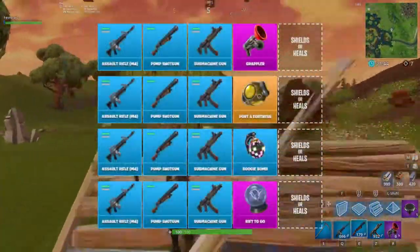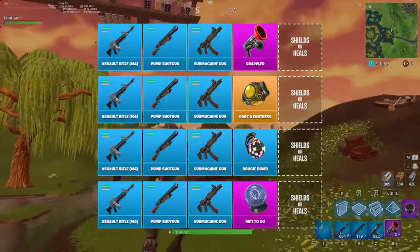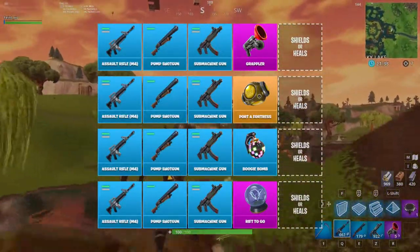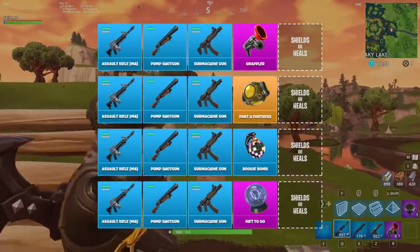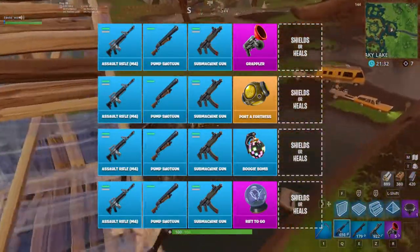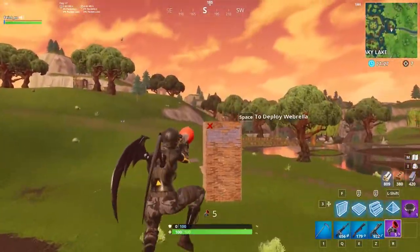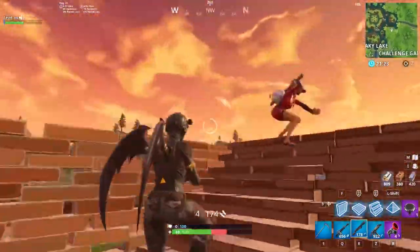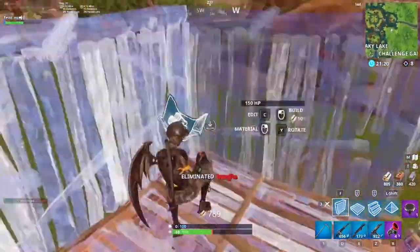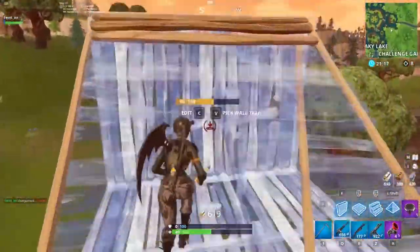If you really like build fights and getting up close and personal with other players, you might want to try a movement item in this fourth slot instead of another weapon. The grappler is extremely powerful for closing the gap on enemies, taking the high ground with no materials, and shifting the advantage in different fights. In this case, your fourth slot is more so meant to support your main three weapons — AR, shotgun, and SMG — making it easier to use them effectively. Other movement and utility items like Rift-to-Gos, Shockwaves, Boogie Bombs, and Port-a-Forts would also fit in this fourth slot.